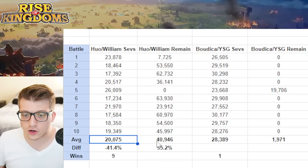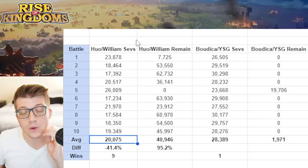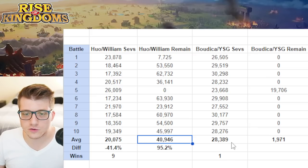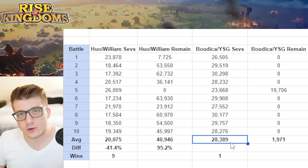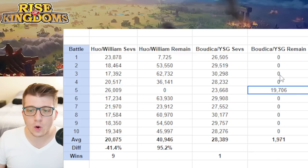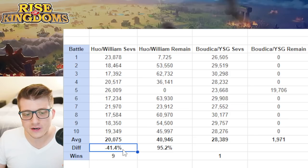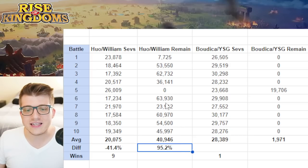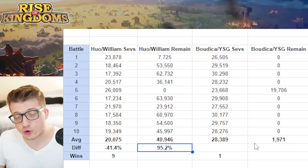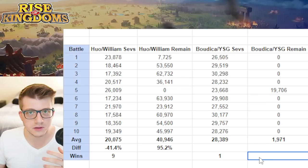Averaging all 10 battle reports: Hua with William had about 21,075 severely wounded units and about 41,000 units remaining on average, whereas Boudicca YSG had about 28,000 severely wounded units — about 8,000 higher — and on average only 1,971 units remaining. Boudicca YSG only won a single time; Hua William beat Boudicca YSG nine times out of ten. This was a pretty clear-cut winner — Hua William just completely dominated.